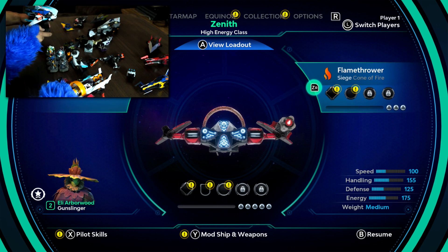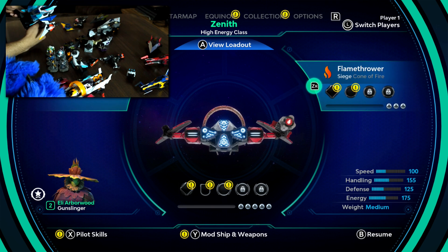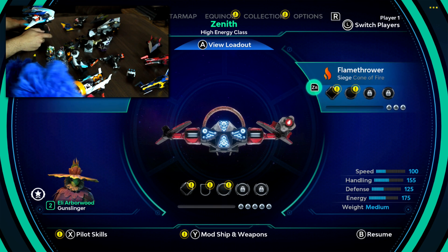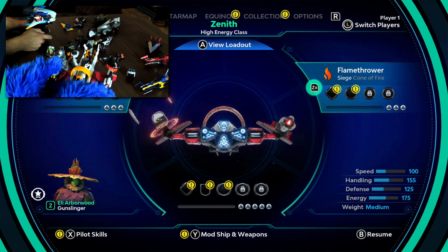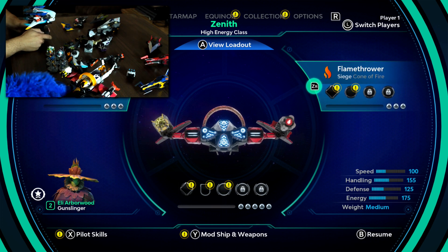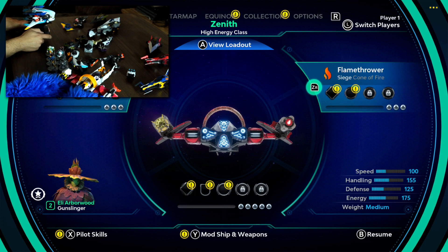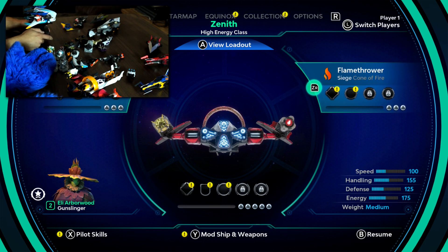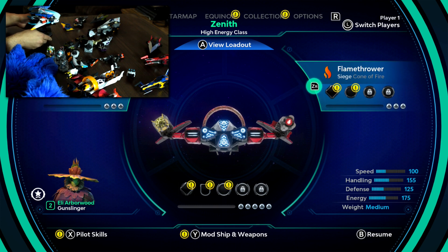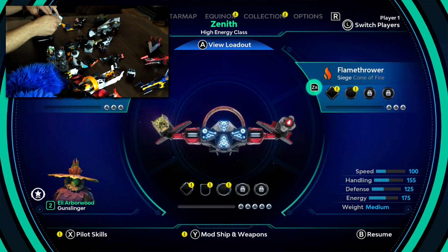You got the whatever that one's called — the shieldy break one — and then some sort of icy one. I've got the flamethrower and the levitator. I wasn't super into the levitator, and then Brian told me how cool it was, and now I really like the levitator. I like one thing that homes and one thing that doesn't — that's kind of how I do it. And are you sure your ship is complete? It's looking a little bare.